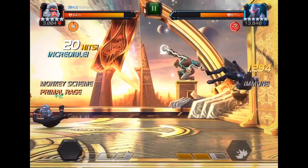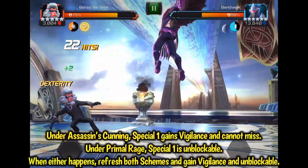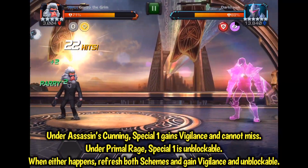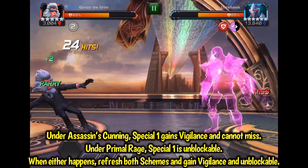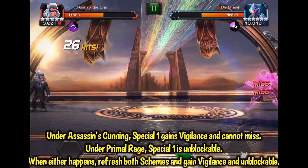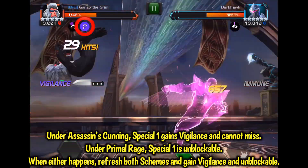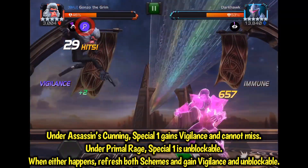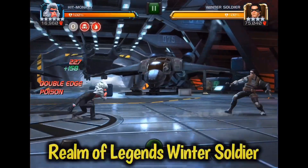Let's talk about the special 1. If assassin's cunning is active, this attack has vigilance and cannot miss. If primal rage is active, the attack is unblockable. If either one of these attacks miss or break through a block, you refresh assassin's cunning and primal rage, and Hit Monkey will gain both vigilance and unblockable until they run out. As you can see here, I have assassin's cunning active, the opponent has their shield active via star-lord's ability, I throw my special 1 with vigilance and it does not miss.